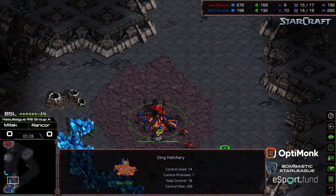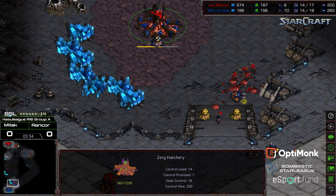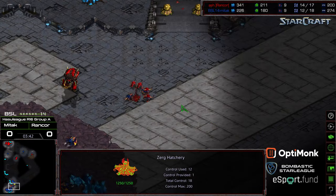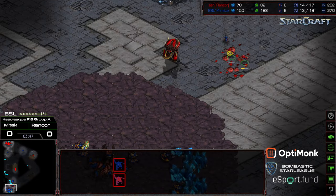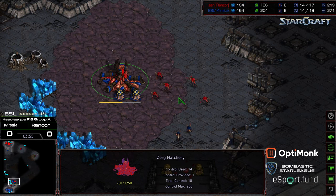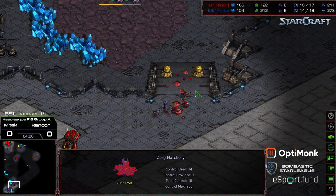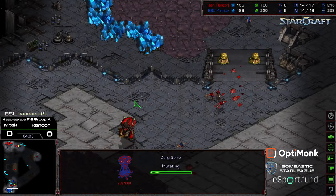With additional larva available, if Rancor is going to take this he needs to somehow stop that hatchery — if he's going to do it with zerglings alone. A drone gets picked off, evening up the drone count, so it's really just a larva advantage for MidTech. Rancor is equalizing things somewhat with more zerglings flooding down, and he's dropped a spire — looking to go spire and maybe go mutalisks after. But going spire puts him down a drone with an existing larva disadvantage.